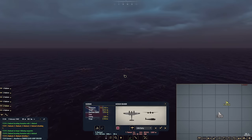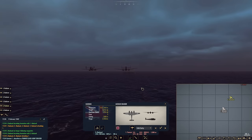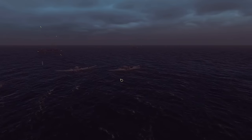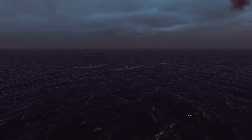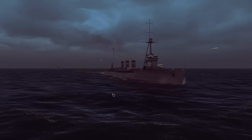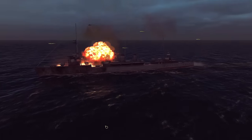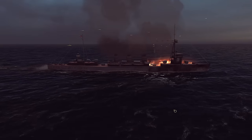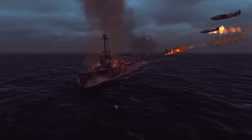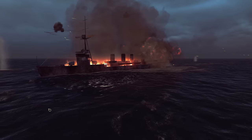Hudsons are closing in. Not taking AAA fire just yet, which is quite surprising. The AA is opening up on the destroyers first, and then the small-caliber AAA on the light cruiser is now going. Bombs away — one hit towards the bow. The other four Hudsons are coming in. That looks like a pretty critical hit. One Hudson went down, smashed right amidships. And I think that is a dead light cruiser.